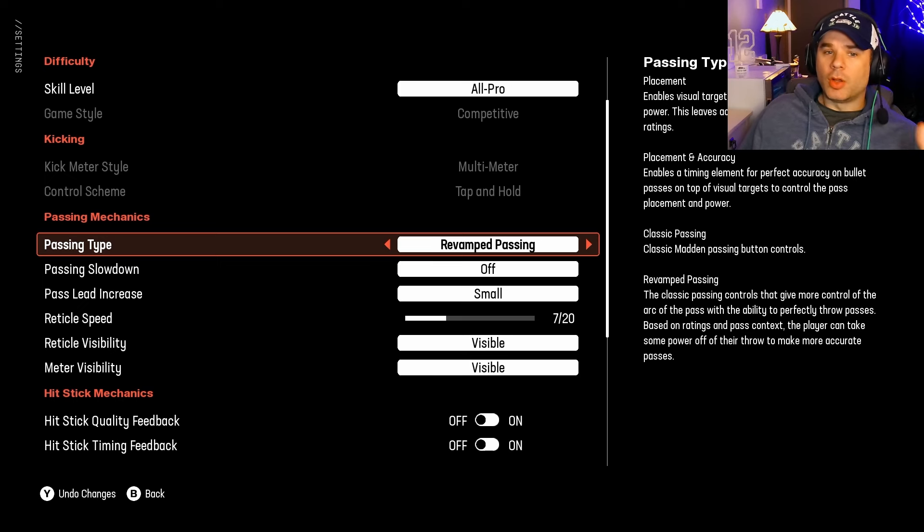Revamp passing is good as well. It's better for putting a little more touch on the ball, getting the ball over the linebackers, and getting just a little bit more air on deep passes. But you don't have quite as much control when throwing into tight windows with revamp passing. Both are completely viable.